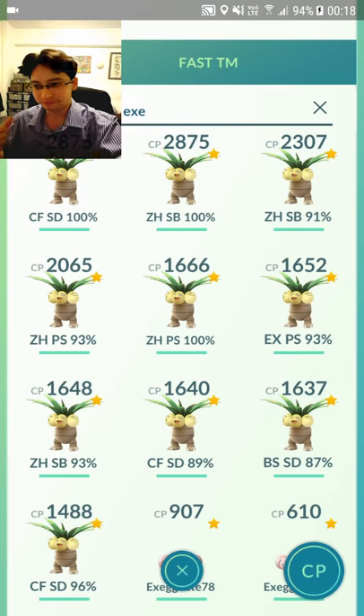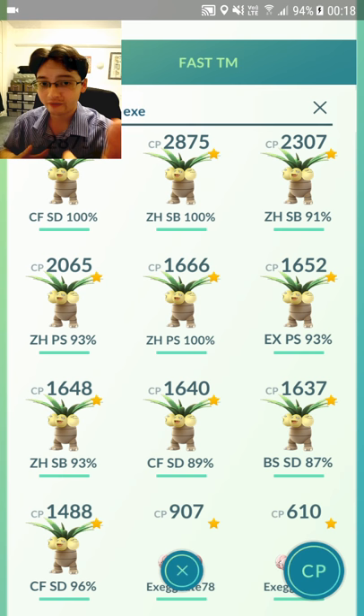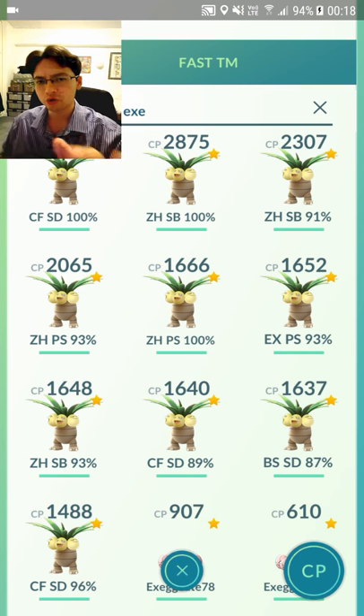I don't know if that's 100% the right thing to do, but I do have a Zen Headbutt Solar Beam right next to it, so it's okay. I'm perfectly fine with that. I still use the 2,300 CP to take out Rhydon as well — it's also very, very effective, just not as effective as having Bullet Seed Solar Beam. Any Grass type, any Water type — Bullet Seed Solar Beam — with such a powerful Pokemon to take it out is really, really good.